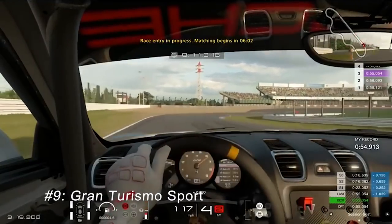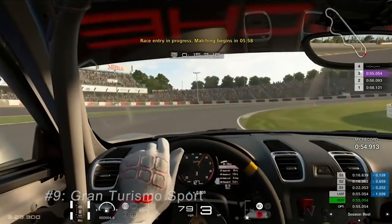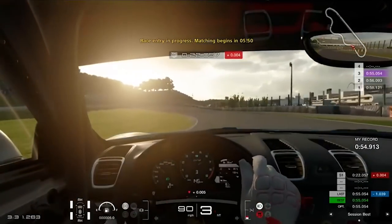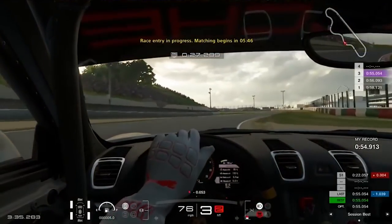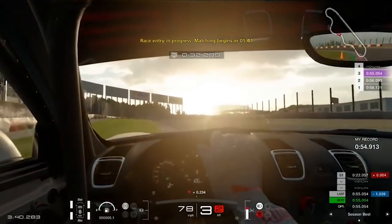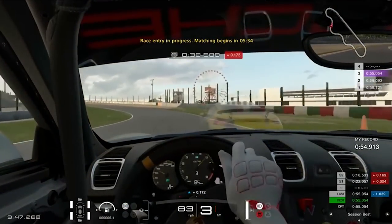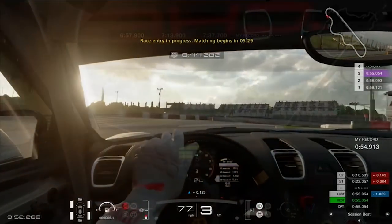At number nine, Gran Turismo Sport brings up the bottom of the list, but that's not to say it's a horrible title — there are still elements that feel quite solid. However, Gran Turismo has found itself stuck in the past. The simulation of vehicle dynamics in GT Sport is subpar, with car mechanics such as the clutch and handbrake still being perceived as a button, even if you use a real handbrake and clutch pedal — frustrating for a title that has allowed clutch pedal use since the PS2 days.